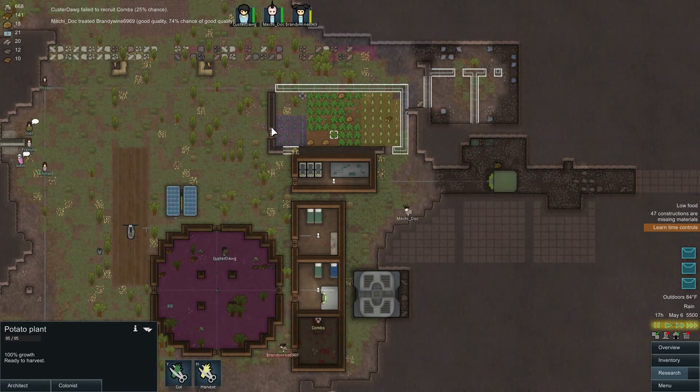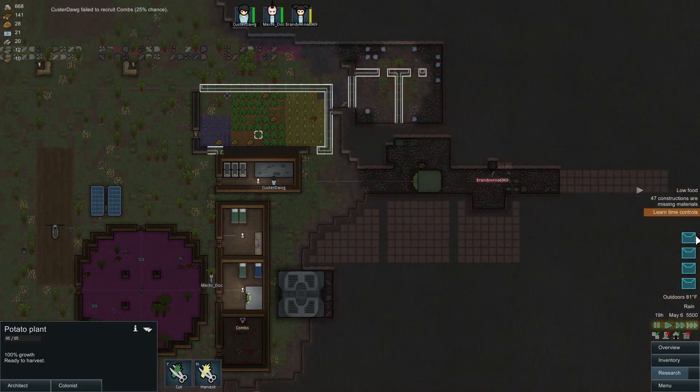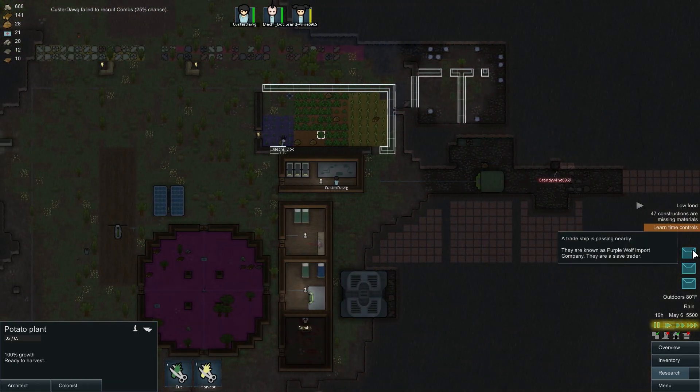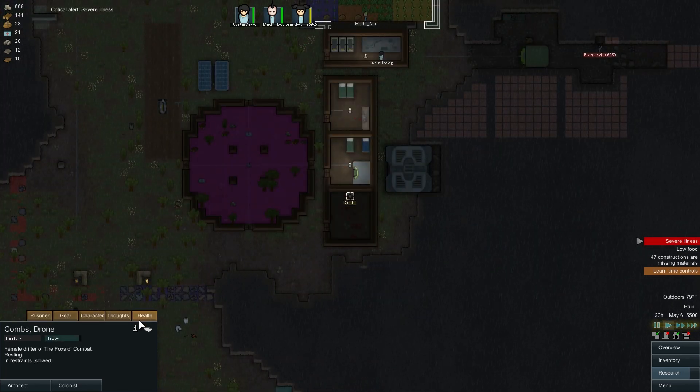We got a bunch of people visiting. We are low on food but we got some food here. There's a trade ship - not really concerned about trade ships just yet. Severe illness for Combs - what's the matter with you?